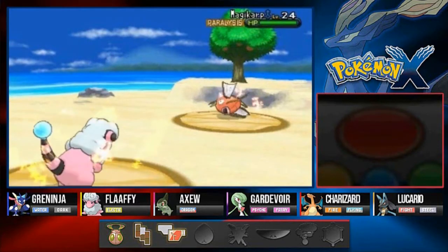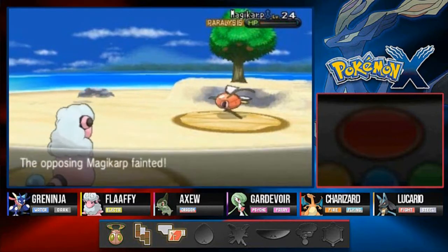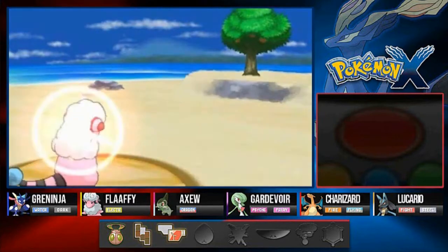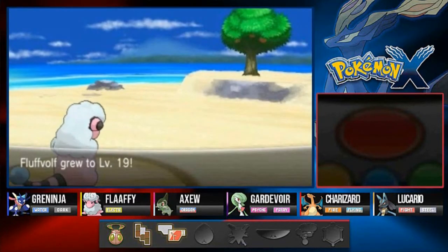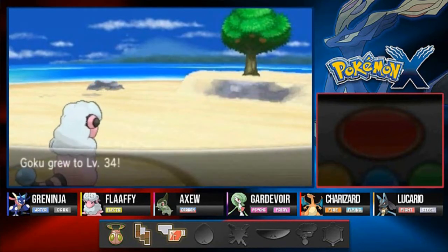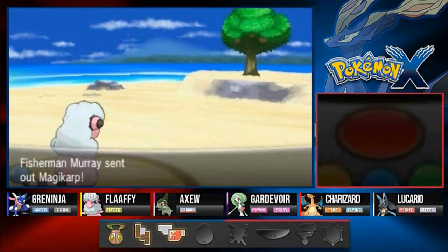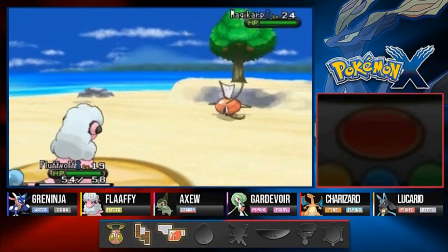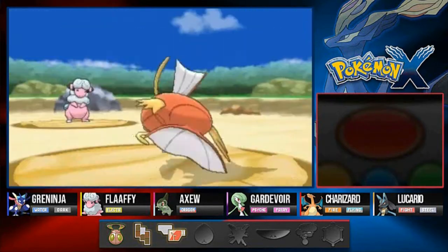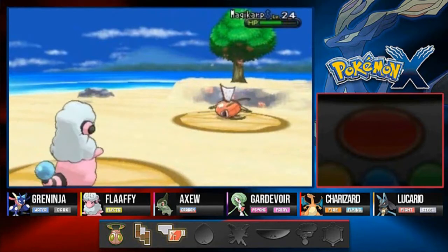There we go, you are paralyzed my friend. You are pretty weak. Look at that, level 19, and Goku grows to level 34. We're just gonna be mooching off Fluff Vault's Goatails for right now, because yes, these are Magikarps. We're gonna take at least one hit from most of these Magikarps.